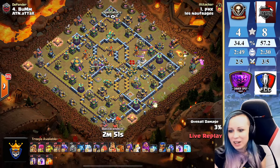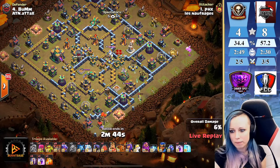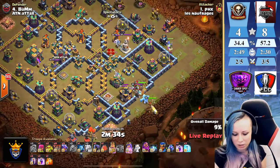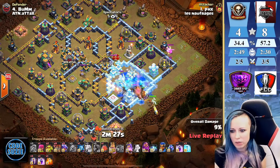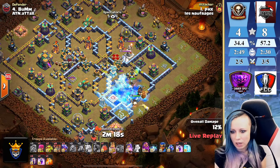All right, we have dragons and bats here. Two icicle lamps, king and queen. Dealing with the enemy king — just using the baby dragon for the funnel. Curious if the king is gonna follow — king is already on the eagle.